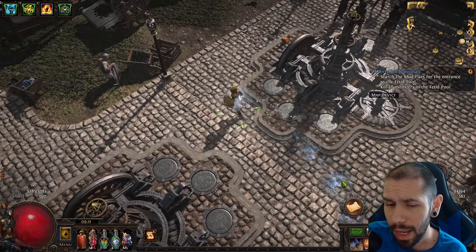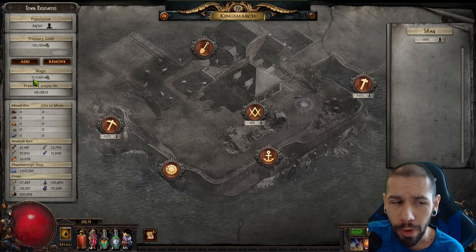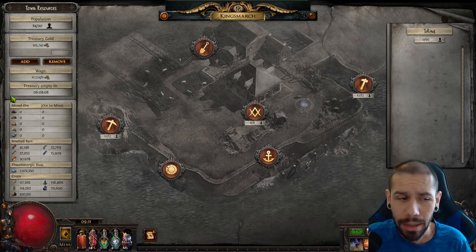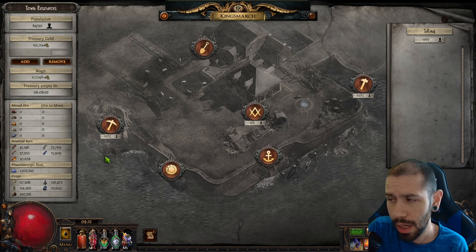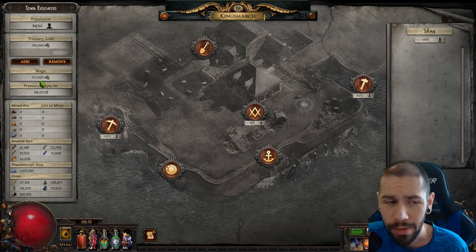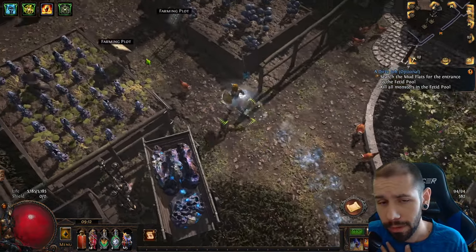Let's go ahead and take a look at the cost. Right now, with nothing running besides my farmers — because I have no ore to mine and everything is already smelted into bars — so nothing else is going on right now. I have a static cost of 17k just for my farmers.